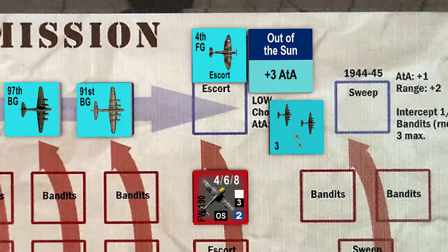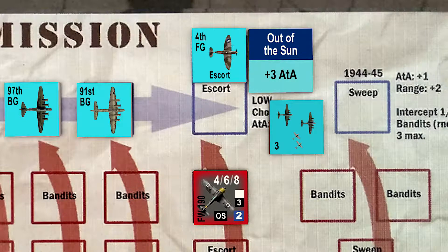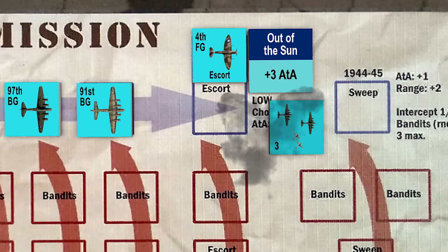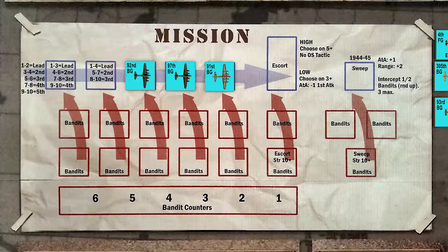The fourth fighter group has a plus two modifier in air-to-air targets, and we add plus three for the out-of-the-sun tactic. The bandit has a durability of two, giving us a final total of plus three. The bandit is destroyed on a modified roll of ten or greater. We roll the dice and we roll a ten — no modifiers needed. Our veteran bandit is destroyed and, more importantly, removed from the game. We move our bandit's disrupted counter to four. Job done — our escorts reach their range limit and turn for home.